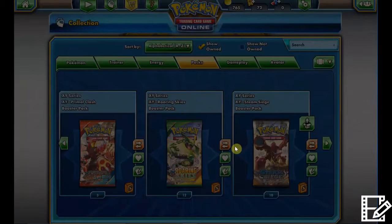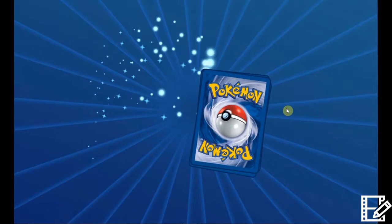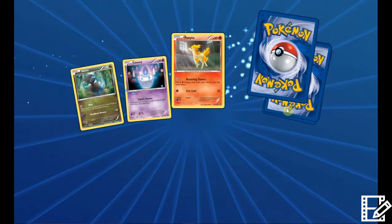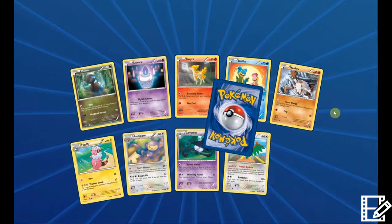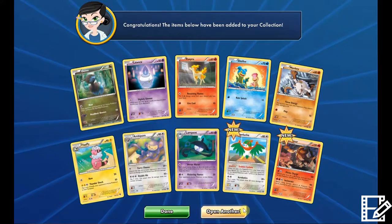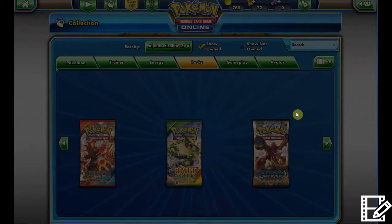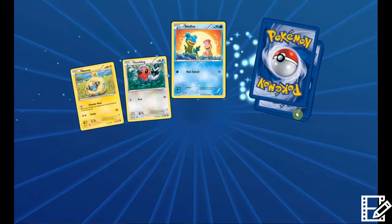Okay, we've got three more packs. Hawlucha. Pyroar — lame. Two more packs — come on, let's get some last-pack magic, please please please, Arceus.